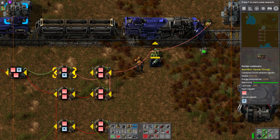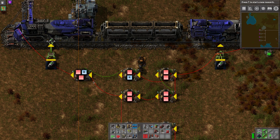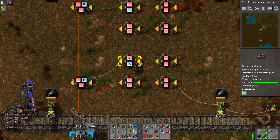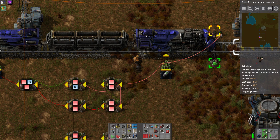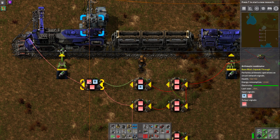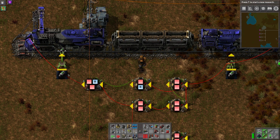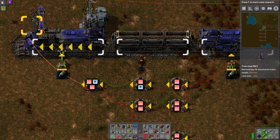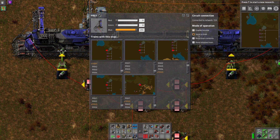If we follow the output signal on the green wire to the arithmetic combinator, what we're doing here is taking the output signal R1 and the red signal coming from our one red signal over here. So we're outputting the one red signal multiplied by R equals one red signal as our output, which is then attached to our train stop. This is set to send to train — so we're not turning off the station or anything like that, we're sending that signal to the train.